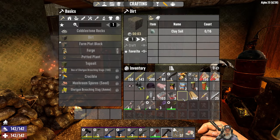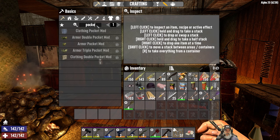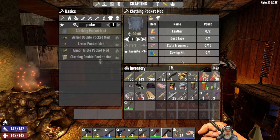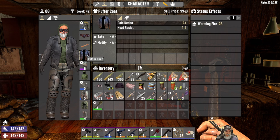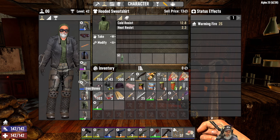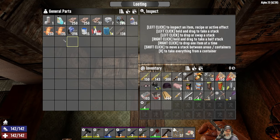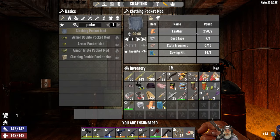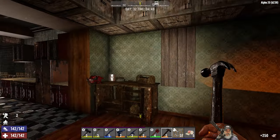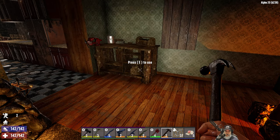You guys also reminded me in the comments - I completely spaced it - that I can make pocket mods. I can make the single pocket mods; it didn't even occur to me until you guys mentioned it. So let's do that and get us a couple more slots opened up. We can do one, two, and three - let's make three pocket mods. We're gonna need duct tape, leather sewing kits, leather, and cloth fragments. That'll open up three more slots for us which will be great.